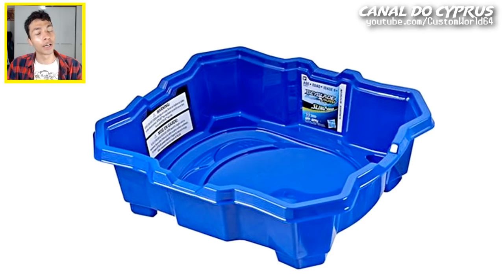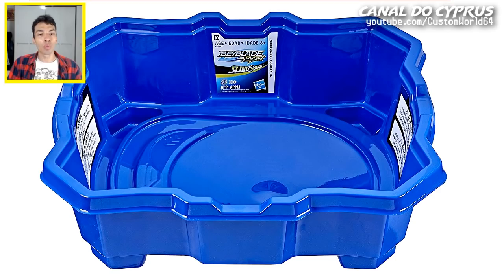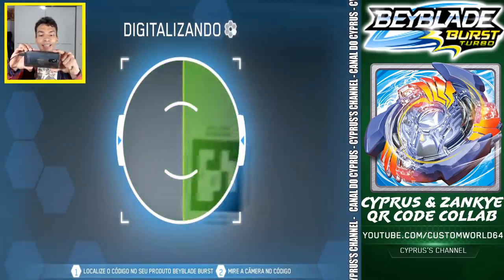We got the blue Slingshot Arena — that's right, it's the blue one. This was the only picture we had: very small and slanted. But now we got a much larger one. The code is right there on the screen, and here it is.